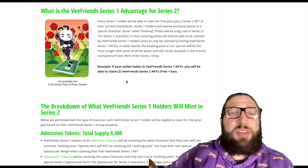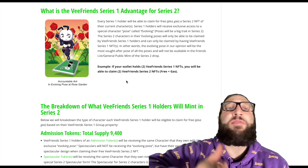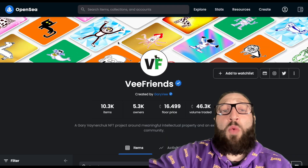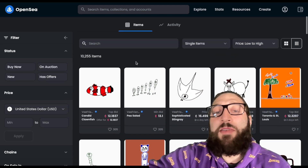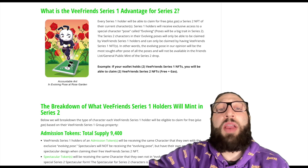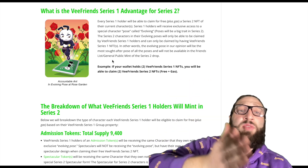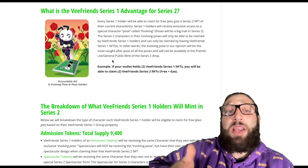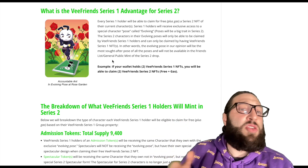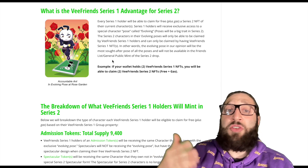How are you going to get on the whitelist? We'll start with the VFriends Series 1 owners. If you own a VFriend — one of these impressively sitting at 16.5 Ethereum — then you don't need to worry, you are set. You get a free NFT. If you own five of them, you get a free NFT. If you own 10 VFriends, you get 10 free VFriends. All you have to do is pay for the gas and then you can mint them.